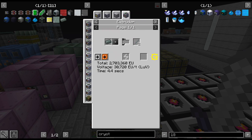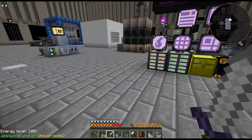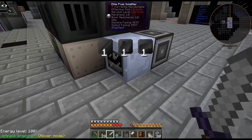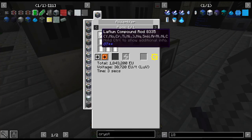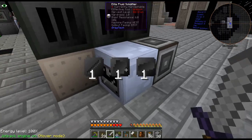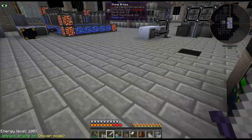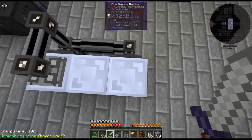Another weird one — the laughium rods need a big extruder. So what I've actually done is upgraded the blast smelter and our fluid solidifier over here to LUV, and I'm just solidifying the rods that we need for this, because it's going to need an extruder and I didn't feel like messing with that. I just made as many as we're going to need, directly into rods. I also crafted up an elite bending machine.